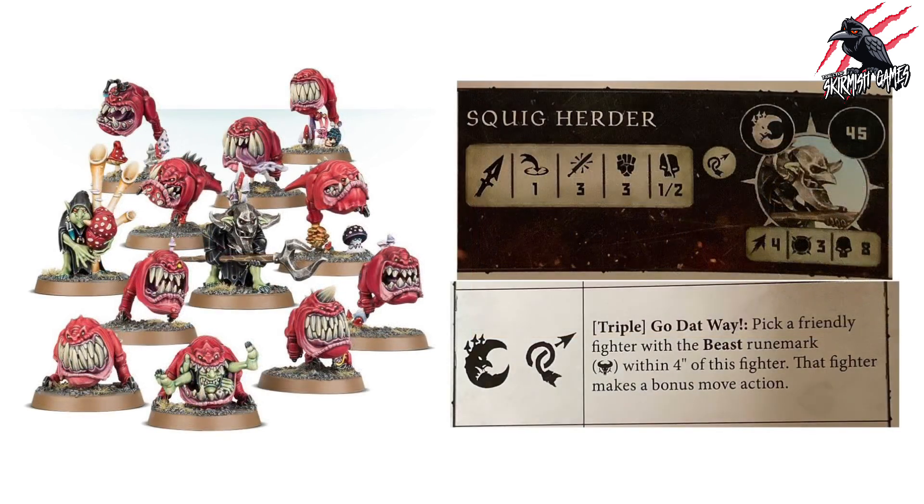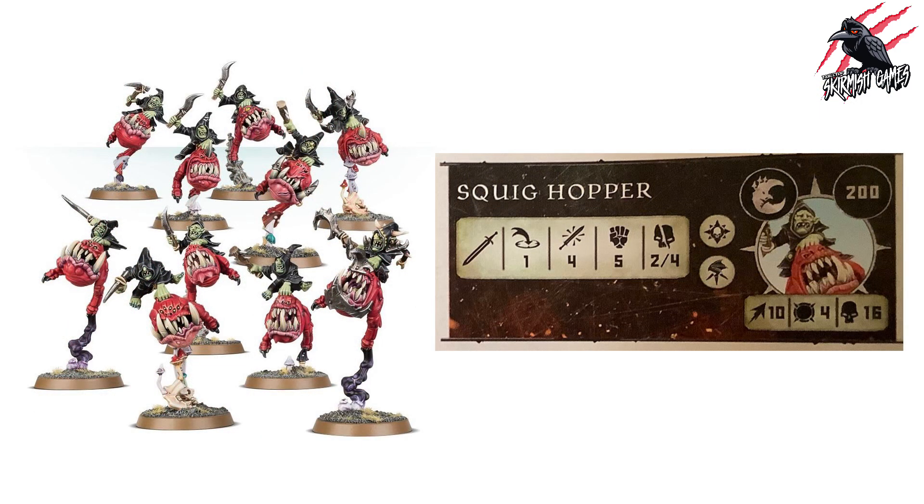The Squig Herder's triple ability is called Go Dat Way: pick a friendly fighter with a Beast rune mark within four inches of this fighter — that fighter makes a bonus move action. Get close enough to the Cave Squigs without putting yourself in danger, use your triple, and push the squig right onto the enemy. Whether poking them with prods or tempting them along with mushrooms, this is how you get that extra movement from your Cave Squigs, making Herders a must-have alongside them.